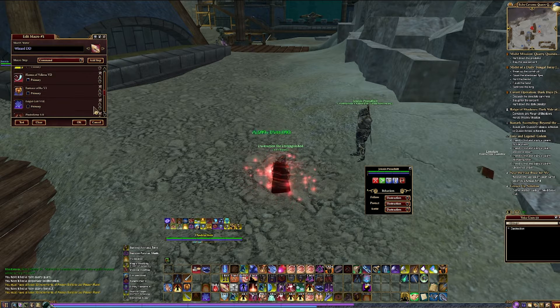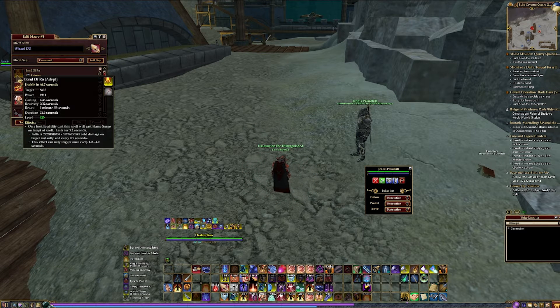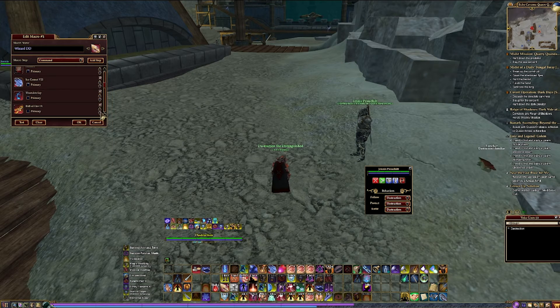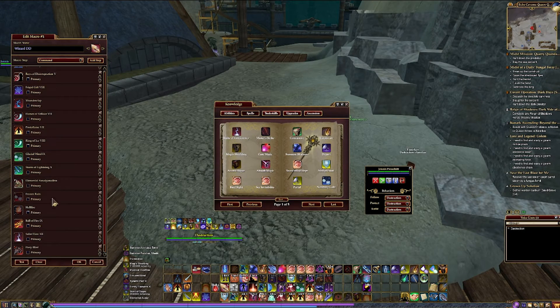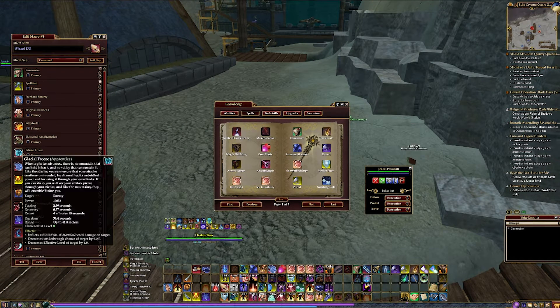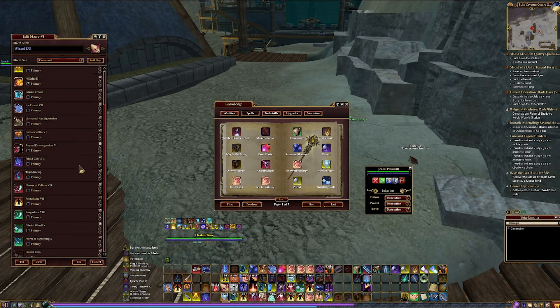We also noticed that there were a lot of abilities that we wanted to cast first thing. So those can go really high on the list, but some of them take time to cast — not all of them are instant. So we'll need some abilities at the top to do damage to initiate the fight. You can see here now that we've expanded the window where everything is in relation to the other abilities. One of the main things we did was move a lot of the low recast time abilities to the bottom.